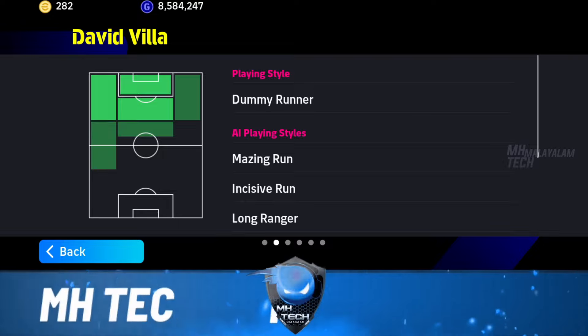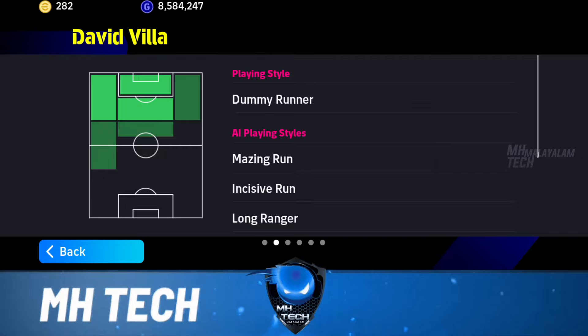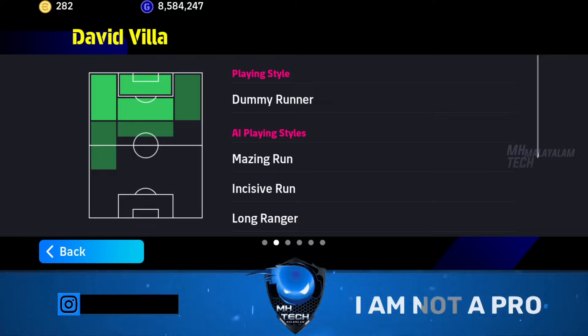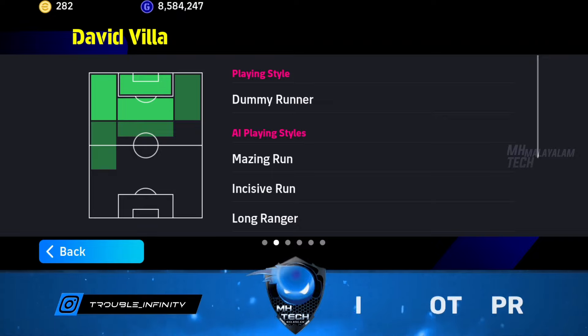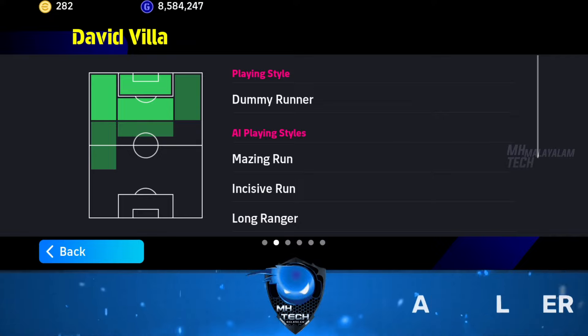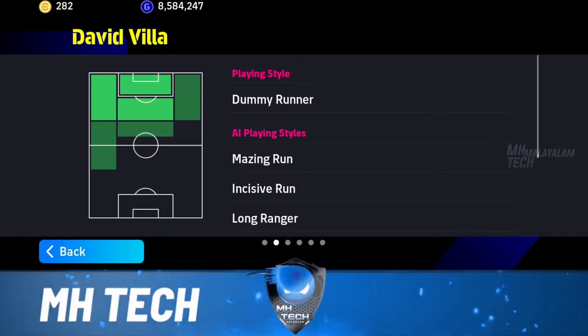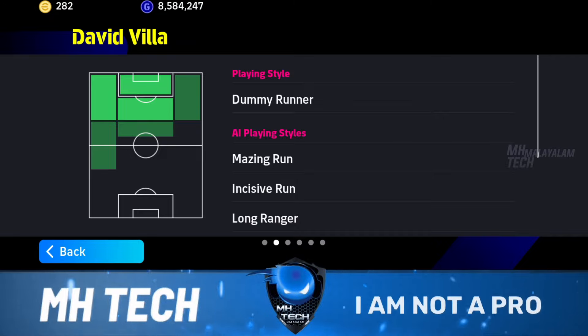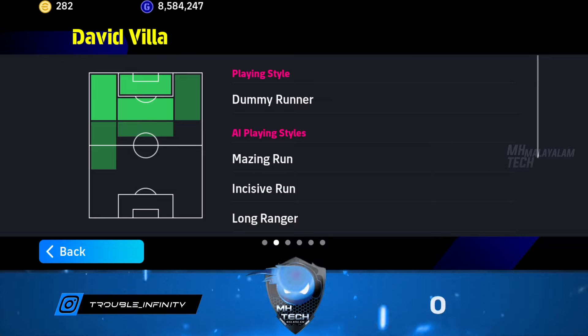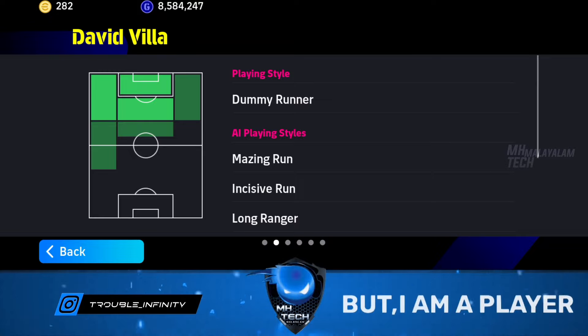Dummy runner. This dummy runner will trigger a pattern for the pass users. If you don't have a dummy runner, if you don't have a clue what a dummy runner is, if you don't have a goal poacher — these players have great goal opportunities. If you don't have a goal poacher to make a mark in position, they keep them in an off position. They have simple, clean opportunities.